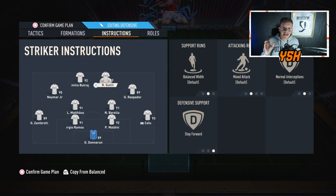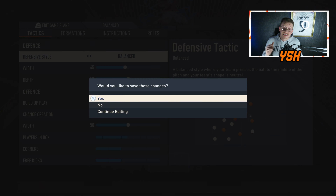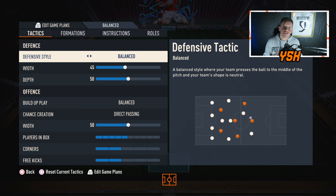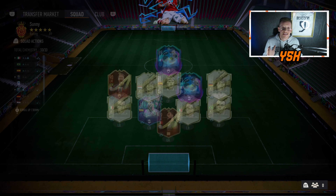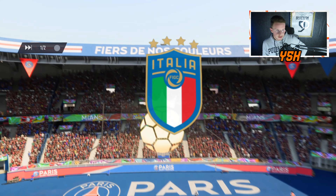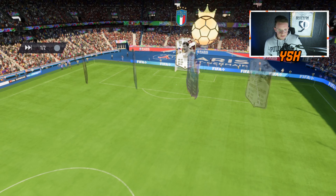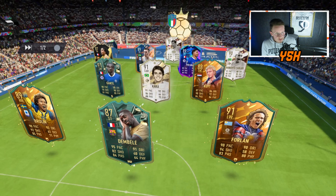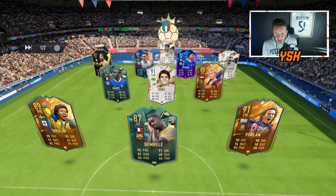These are the player instructions and the custom tactics. Before you exit the video, let me explain these tactics and player instructions in-game. Let's jump into a match on Division Rivals. The opponent has Roberto Carlos, Kaka, Dembele, Forlan, and Brolin on the attack.